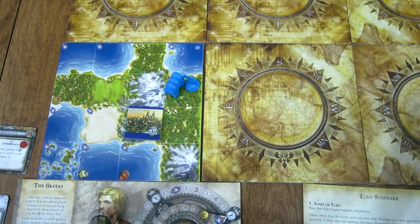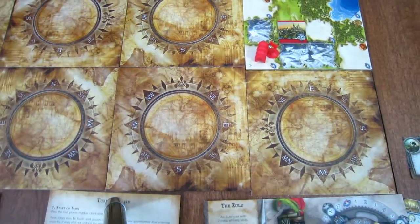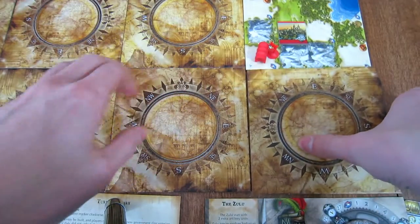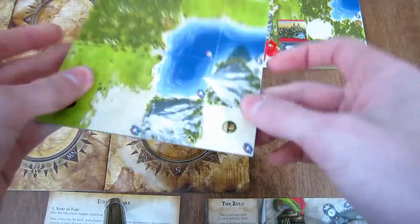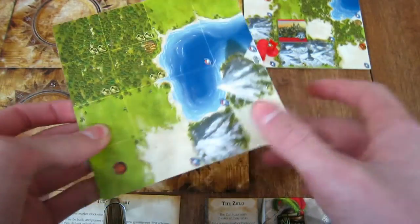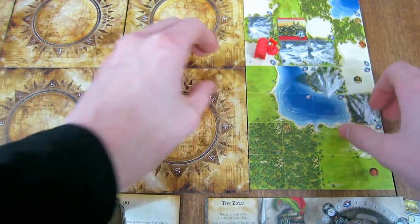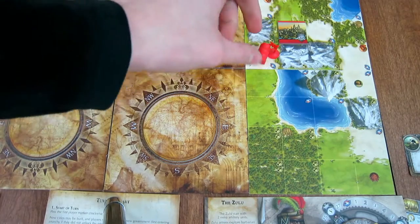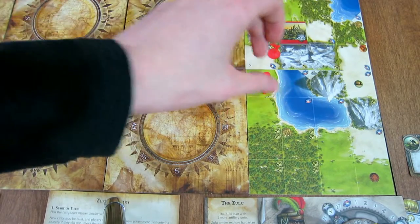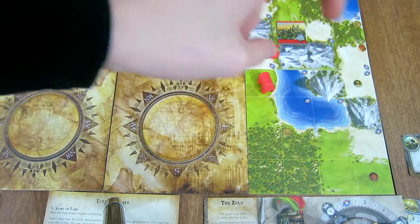It takes one movement to flip over a tile. Units can't move diagonally at all. You spend one movement to flip over that tile, find the arrow, and have it point in the direction your figure is going — away from the direction it's coming from. After flipping it, find the symbols: the hut and village symbols, or sometimes a rock symbol, and place them out.